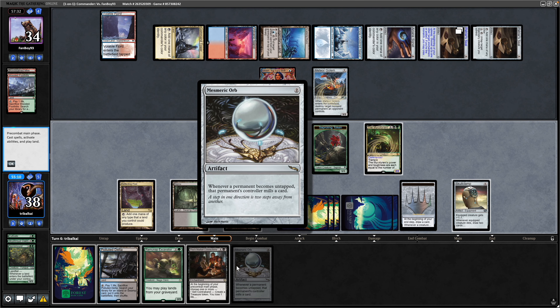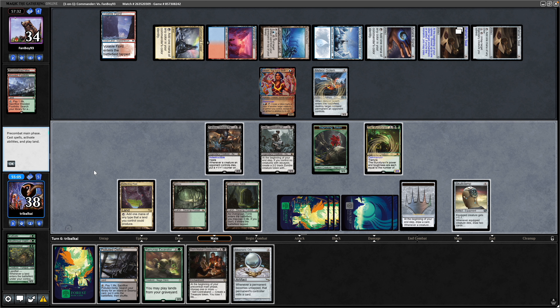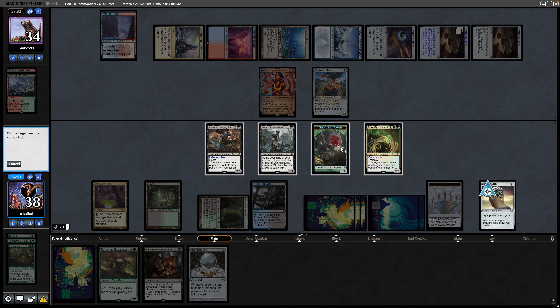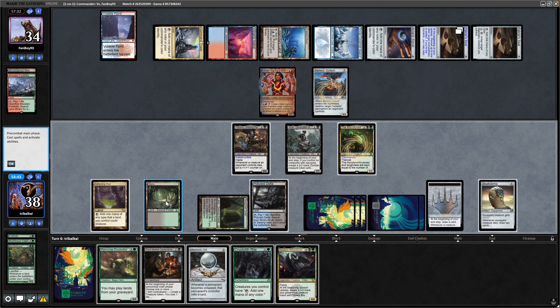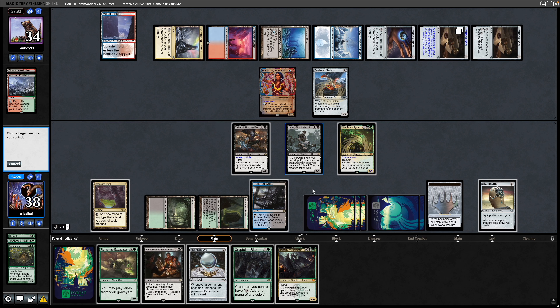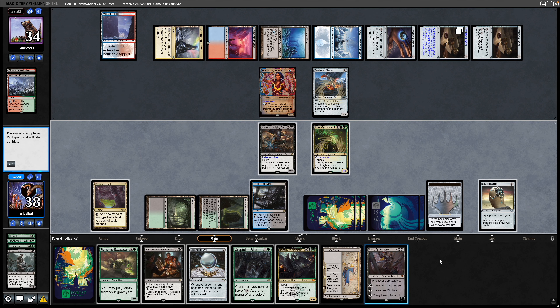We've got a Mesmeric Orb as well, and a Black Market Connections. Play the Polluted Delta. I think getting down Black Market Connections is alright, but probably best trying to draw into removal for that Meteor Golem first. Cryptolith Rite and a Belladross with a Bloom. Just focus on getting down the Mesmeric Orb this turn. Yeah, I think we have to give up on the Jadar, unfortunately, because we're going to lose our stuff anyway. Might as well try and get into something, but no means of removal. Crack the Polluted Delta — luckily we've got an untapped land with the Swamp. Play ourselves a Mesmeric Orb and pass the turn.